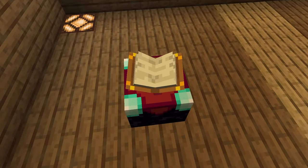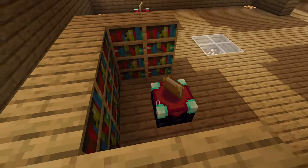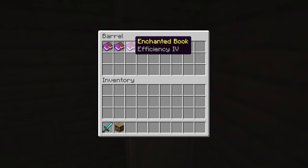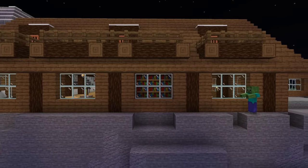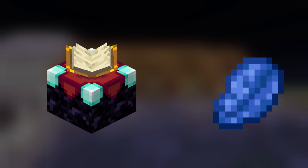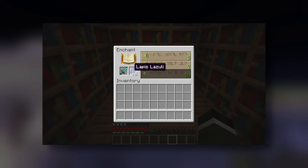Bookshelves surrounding an enchanting table increase the strength of the enchanting list — it's as though knowledge is being transferred into the table, and we can see an animation of glyphs flowing from the bookshelves. It's also possible to enchant a book itself for later use, giving further credence to the idea that there's something inherently powerful about words themselves. Yet words alone are not enough. Enchantment requires two more things: experience and lapis lazuli. Lapis has no crafting uses beyond acting as a dye — its primary gameplay mechanic is enchanting, and I view it as a catalyst, a necessary component for the enchantment to occur.